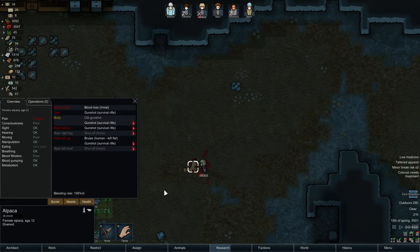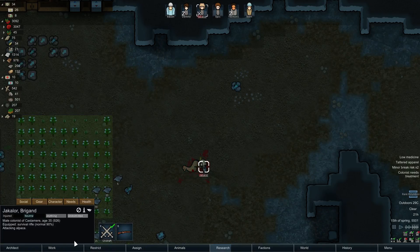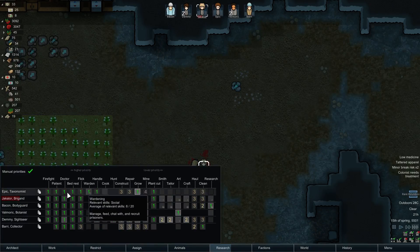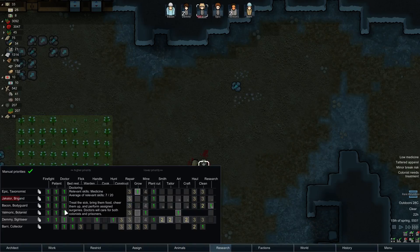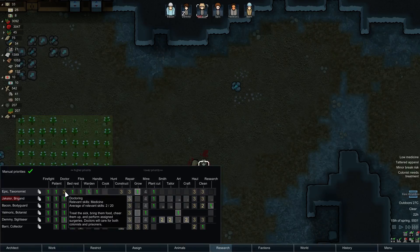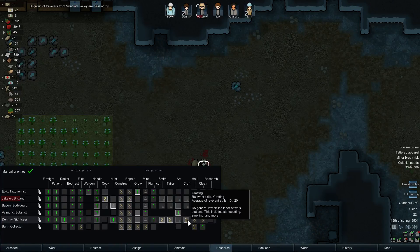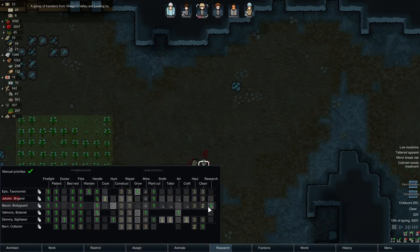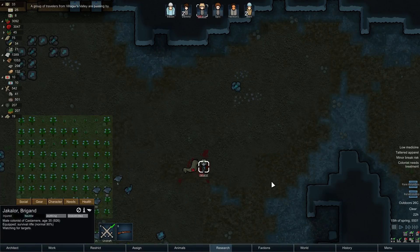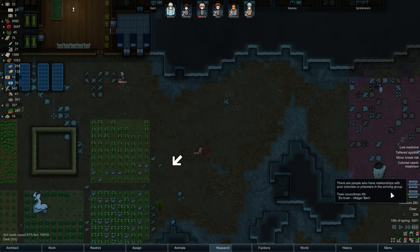That's right, you came to the wrong hood. Who's our doctor by the way? We must have had an emergency to have everyone on doctoring — I don't think anyone is actually good at it either. So we're gonna take it off everyone except Demi, who is our hunter and crafter. A bit iffy, but it'll have to do — it should be a relatively rare need at least.